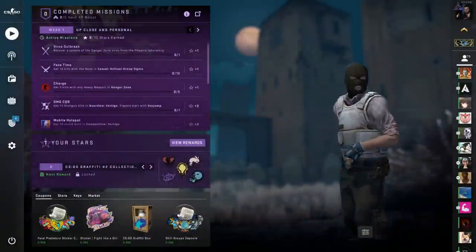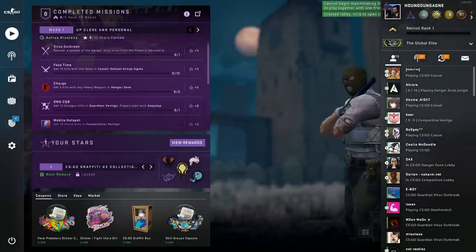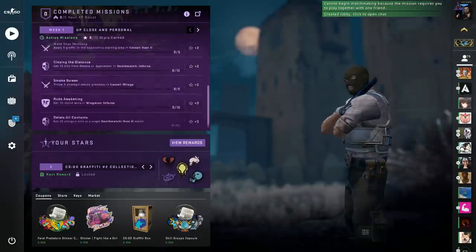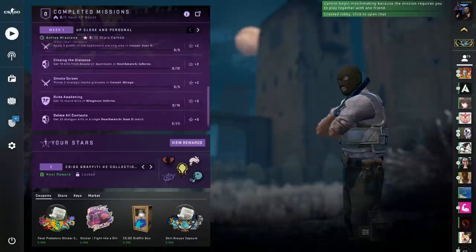Now let's have a look at the operation itself, because I just bought it — again, for 13 euros. So to begin with, we have a new background and you can see the badge here. It's based on missions as I've said — those are stars, so each mission will bring you a star, and with the stars you have, you'll be able to view the rewards and claim something.